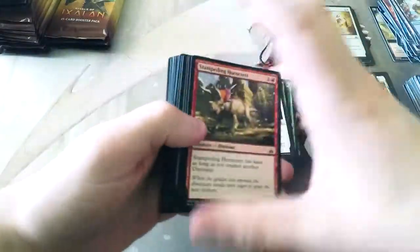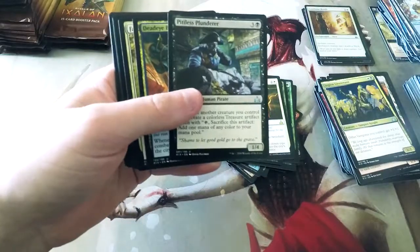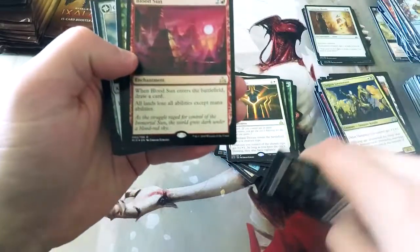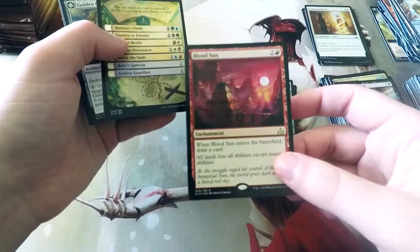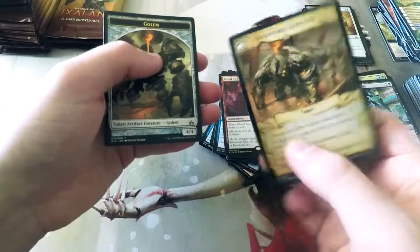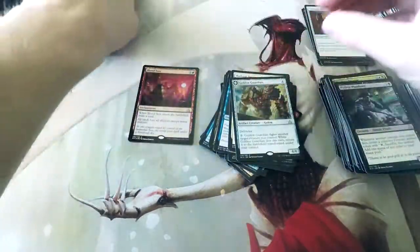I'm interested to know what everybody else's favorite card from this set is, if you have a favorite so far — if you've drafted it and really enjoyed it. We have a Foil Bloodsun! That's fantastic. That's one of the cards I really wanted, so I'm happy to get that. And then a Golden Guardian, which is less exciting. But Foil Bloodsun — that's pretty sweet.